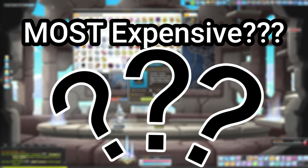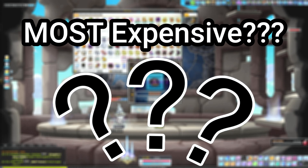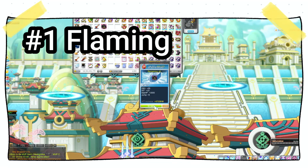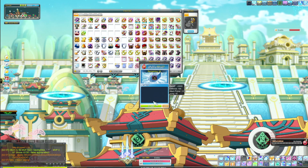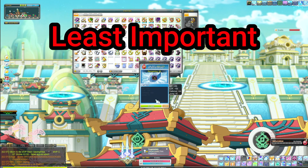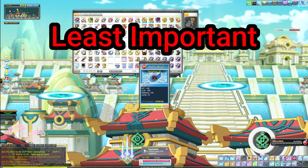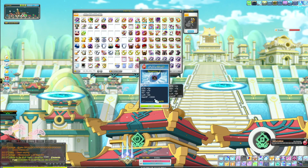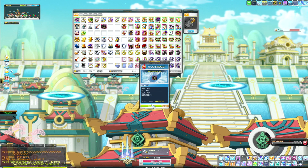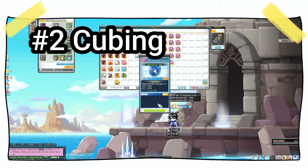Now that we've explained what each upgrading system does, let's go over which are most expensive, going from most to least expensive. Flaming is one of the most expensive upgrading systems in the game — and ironically it's also the least important. Flaming is extremely expensive at a late end-game level because the rolling system has very low odds to hit the desired stat, and there are no events for it either.